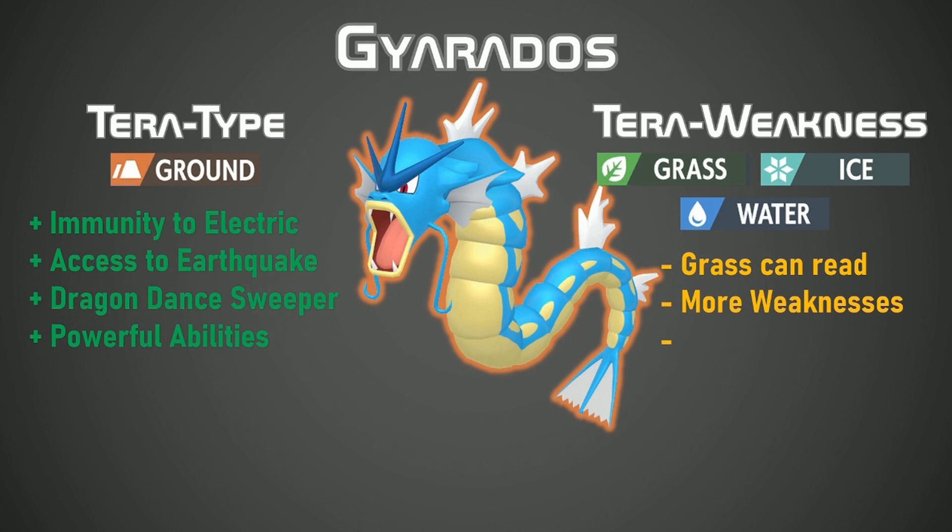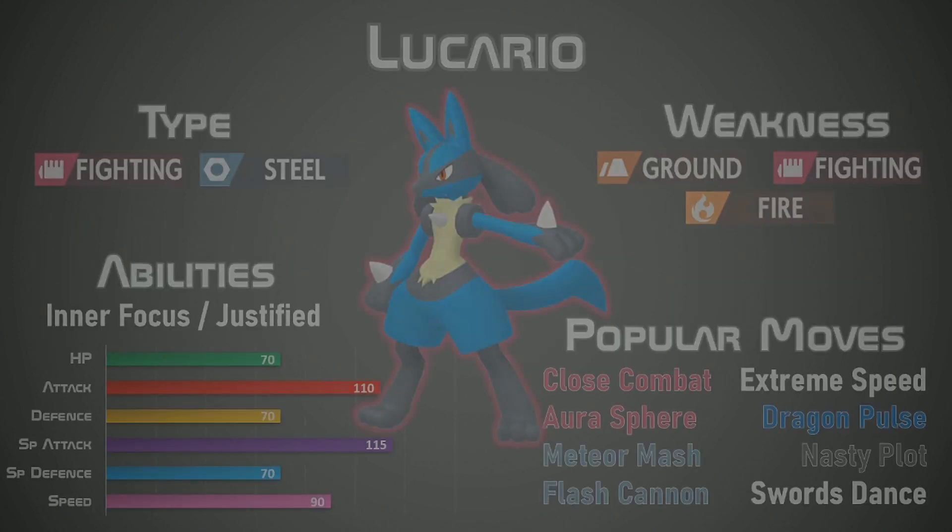You do give Gyarados some more weaknesses in Grass, Ice and Water, and Grass does tend to be a bit more predictable. But when you're setting up a Dragon Dance and sweeping with Earthquake, the weaknesses are nothing to worry about. Moving on to a Generation 4 fan favourite, we have Lucario.